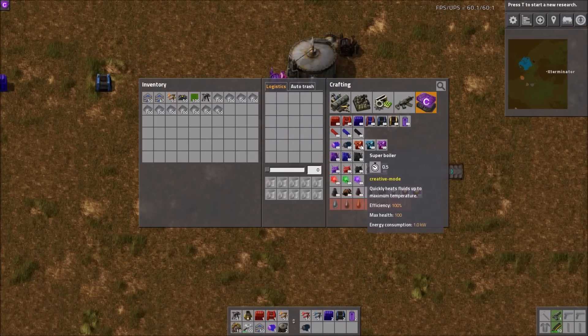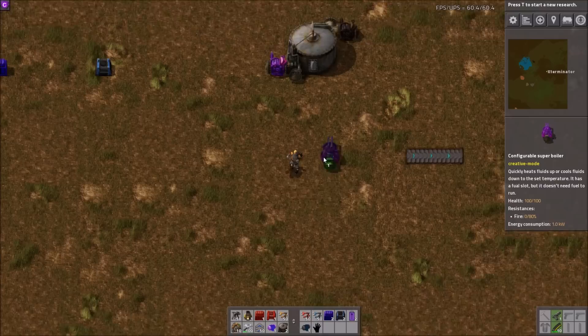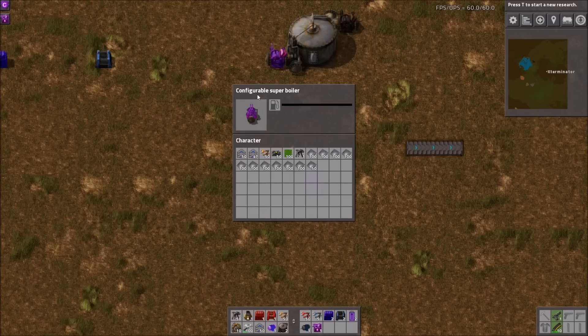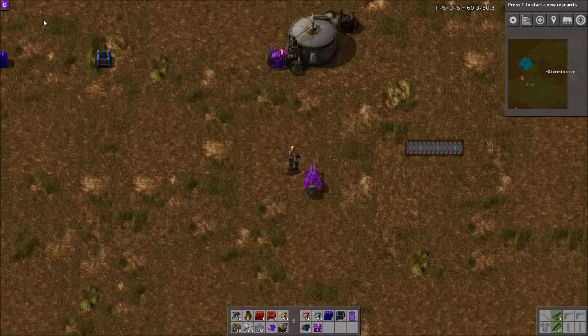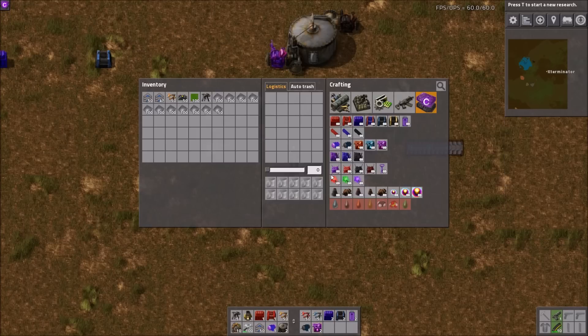We have super boilers. This one will instantly heat water to the maximum temperature. This one will cool it down to default temperature. And the configurable super boiler quickly heats or cools fluids down to a set temperature — it has a fuel slot but doesn't need fuel to run. I messed with the configurable one and couldn't quite get the temperature setting to work, but it may be in the menu. For most purposes I think you'd only use one of the first two.